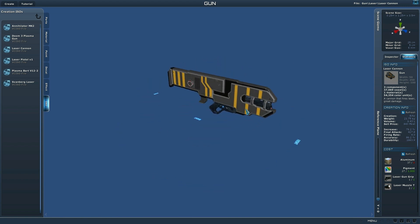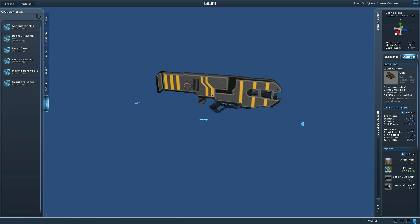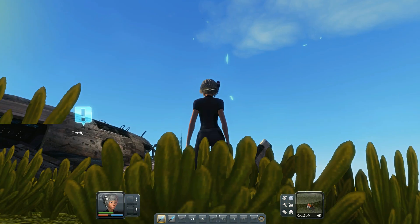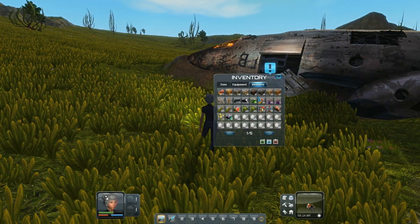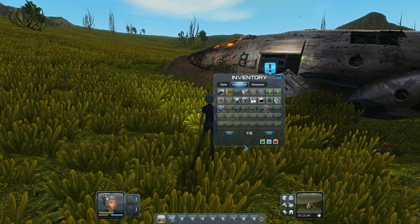All you really have to do is have the necessary components, hit that little button, and you can craft it. But I forgot about the aluminum, so for now what I'm going to do is equip myself with some of the items that I bought.